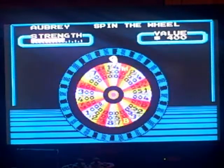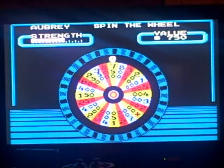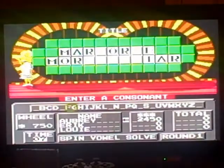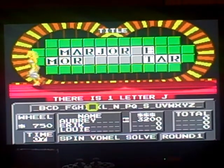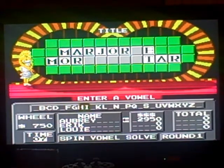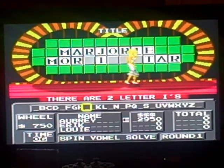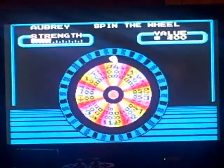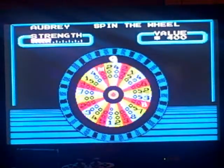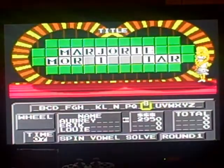I'll spin. Come on, big money. Slow down, wheel. I'm okay — $750. J. Give me a J. I'll buy an I. There are two I's. I think I know it, so I'm gonna spin. Come on, get off with this turn. Thank you. $400. S.